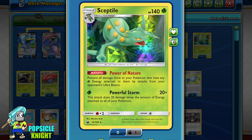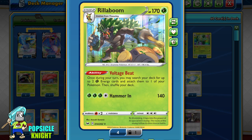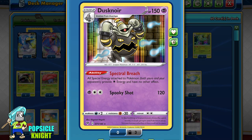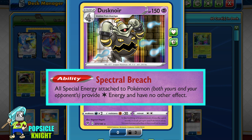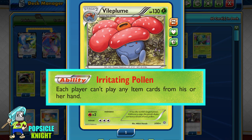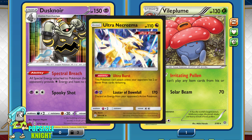I've also added 1 Sceptile. It has 140 HP with a Power of Nature ability, which prevents any damage dealt by Ultra Beasts to any of your Pokémon as long as they have grass energy attached. Its Powerful Storm attack deals 20 damage times the amount of energy attached to all of your Pokémon for just 1 grass energy — with Rillaboom to energize and Venusaur to multiply energy, this can potentially deal unbelievable damage. And what is an Orbeetle build without Dusknoir? It has the Spectral Breach ability, which shuts down special energies, making them into a single colorless energy and removing their effects — remember this affects both players. For good measure, I've added a Vileplume with the Irritating Pollen ability, disabling both players from using any item cards from their hand.